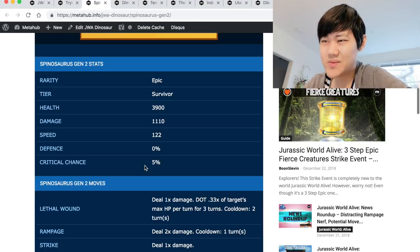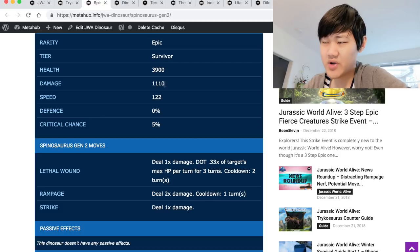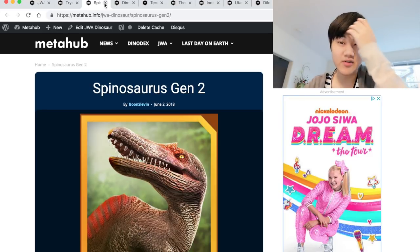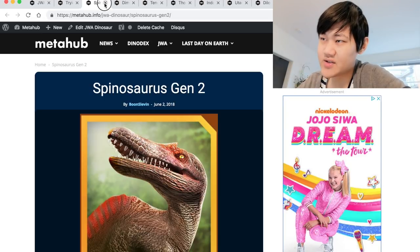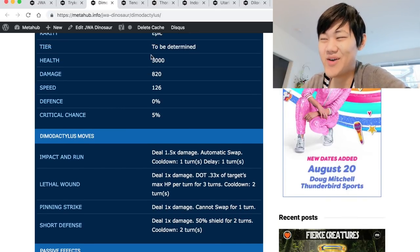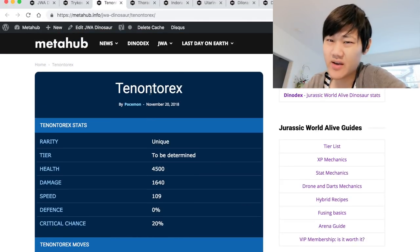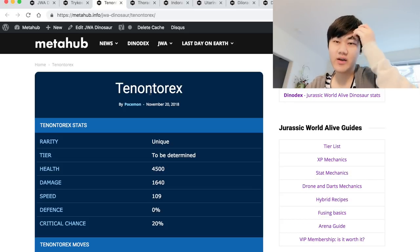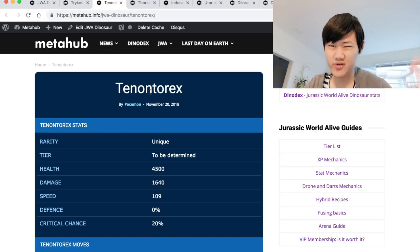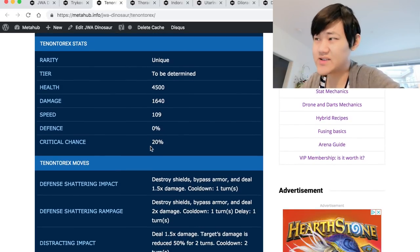Spinosaurus Gen 2 is another lethal wounder — same problem: can't swoop, low HP, lethal wound, and Rampage is kind of a worthless move in this scenario. But if you really don't have any of those better legendary or unique counters, Spinosaurus Gen 2 works as well, just not as good. Diamond Dactylist is another one — lethal wound and also a swap-in wound, so you can swap in and then lethal wound. Just don't swap in on a DSR because it's going to one-shot you at 3k health. The other Bleeders — swap-in wounders, gashing wounders, Gen 1 Spino with Exploited Open Wound — those work as well, just not as good as the lethal wounders.